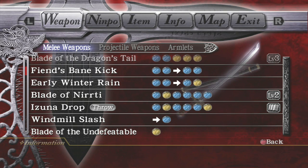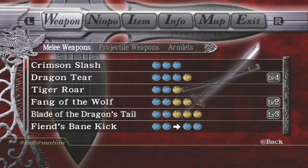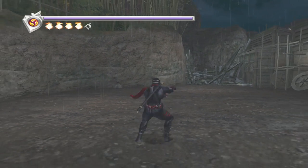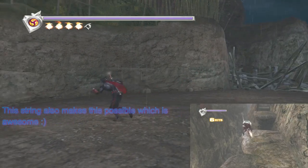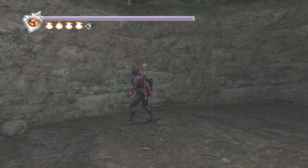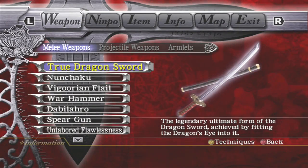The next two on the list are the directional moves — forward-XX and forward-XXY. These two strings are actually pretty good. You probably won't use these once you level the sword up to level two, but in the early chapters these are quite good strings. The X variant — that last kick sends enemies really far away from you, and when you knock an enemy into a wall you deal substantial damage. It's very, very good.